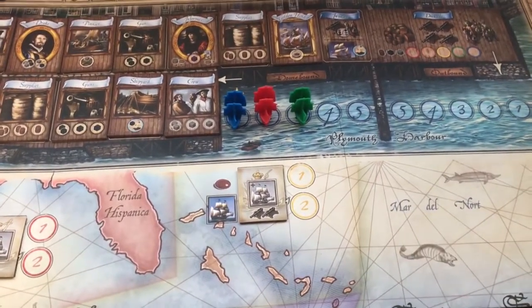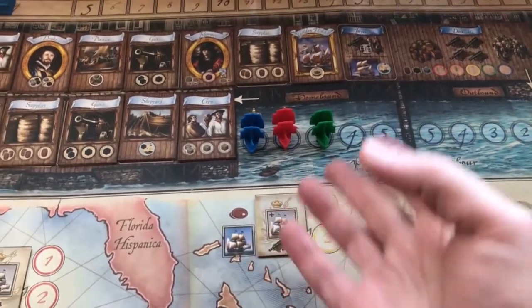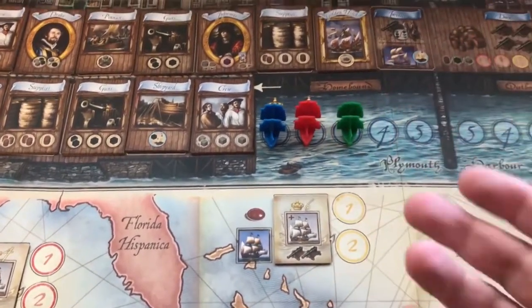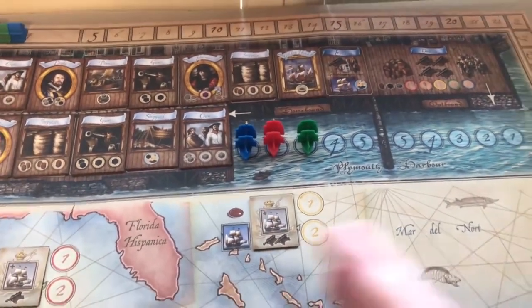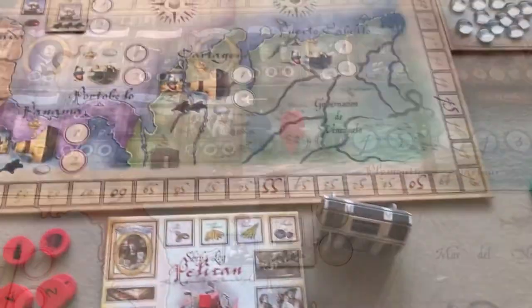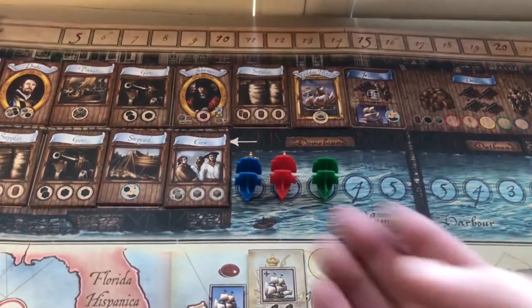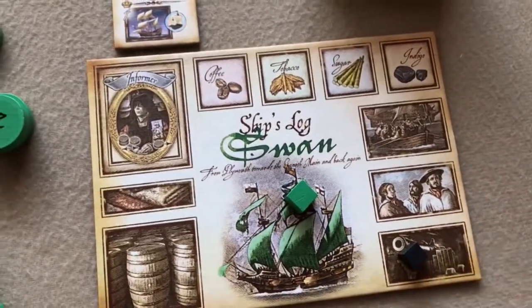The first thing in the provisioning phase is the starting order. For the first voyage, you mix up the players' frigates in a bag and randomly draw them for starting order. For the first voyage, the player who is last gets one gun — one black cube placed on their ship log's gun section.